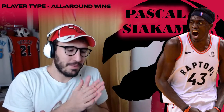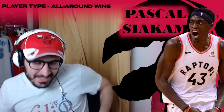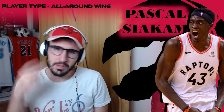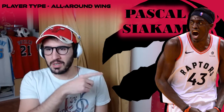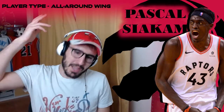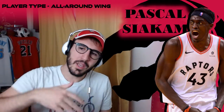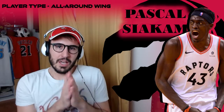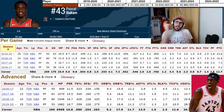What is up Iconic Hoops, we got another player analysis — player types I want on my squad series video. Second one, go check out the Devin Booker one I did a couple weeks ago. Today we got Pascal Siakam, all-around wing. This is the player type I build my squad around and Siakam fits the bill — we're gonna see why, statistically, with highlights and everything else.